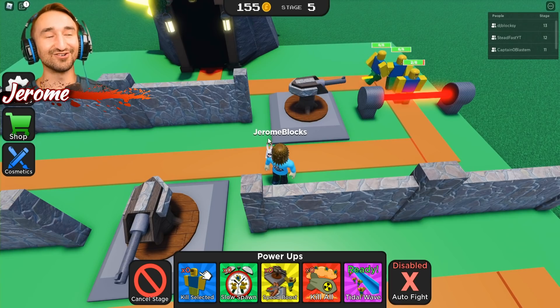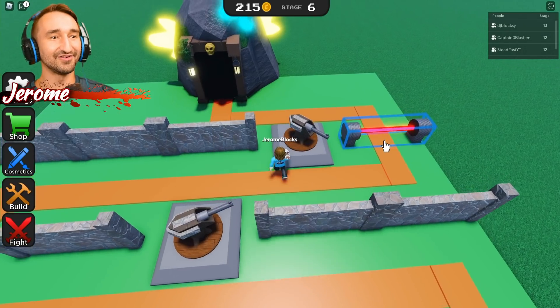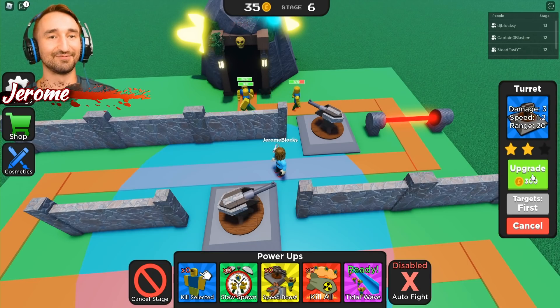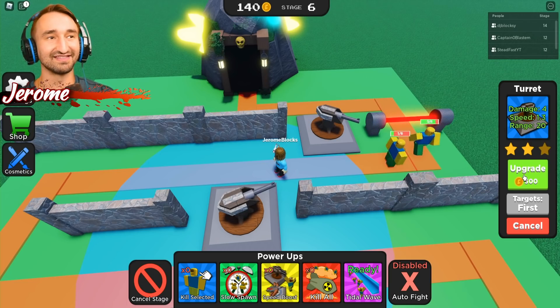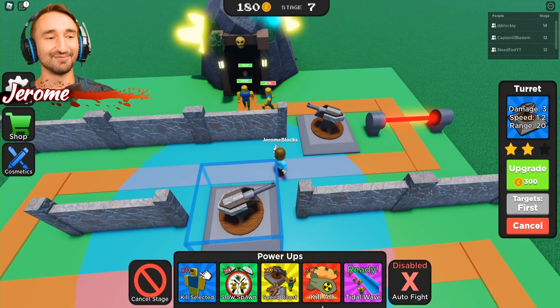I'm just glad the walls are free. The laser thingies are really cool how they work. Okay, let's hit the fight button — we can upgrade that turret in the middle of the round. Oh, those are muscular zombies with 10 HP! Look at them! Very strong. Alright, let's fight again — let's see if we can beat this wave.